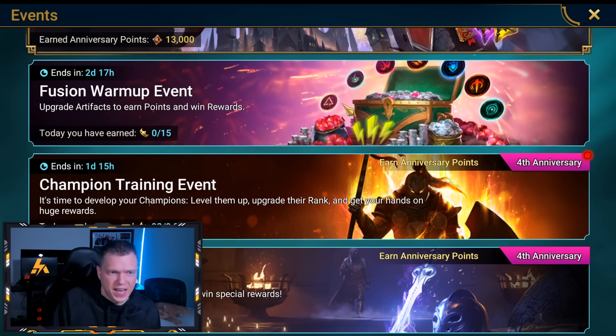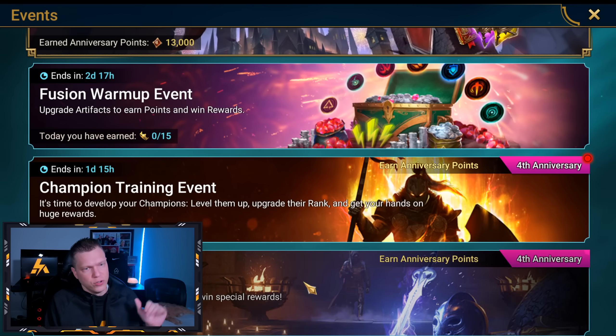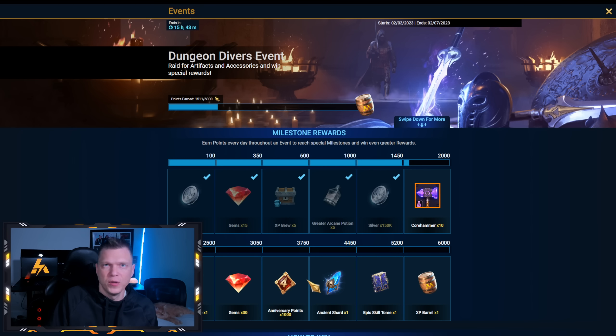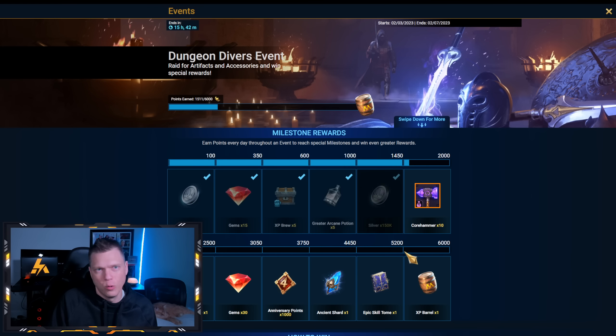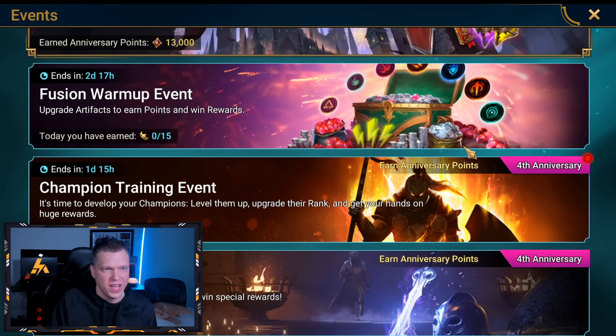Under the Events tab, the Dungeon Divers event lets you double dip with the 2x speed Dragon grind. At least get the top row done for 10 Core Hammers at 2,000 points. There's also an Ancient Shard and other rewards at 4,450 points — worth getting as much progress as you can, especially if you're mid-game.